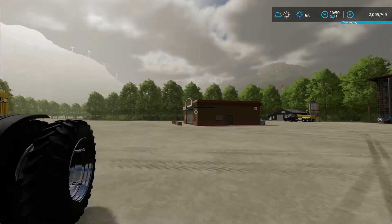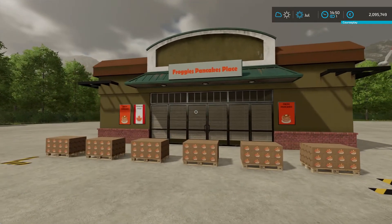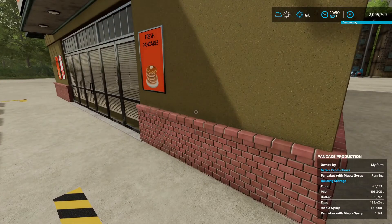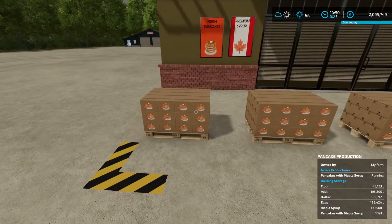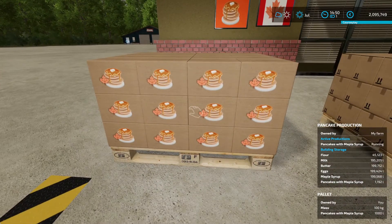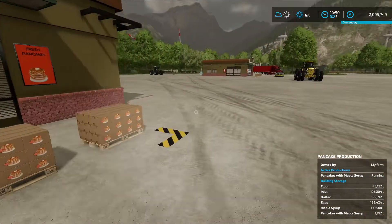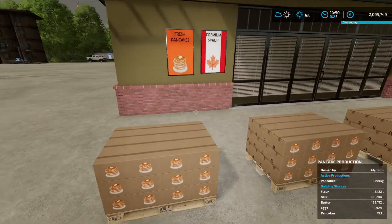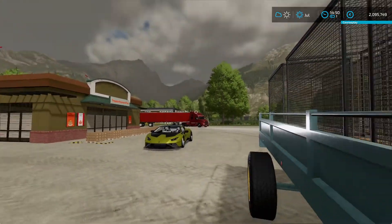Let's check this other facility here — should probably be the same. Yeah, the cycles per month were the same. 6,000 — 1,191. So yeah, it's the same. And these guys here, the icons are a little bit different — here you got the maple syrup pancakes, and this is only the regular pancakes.